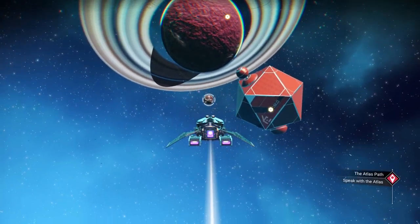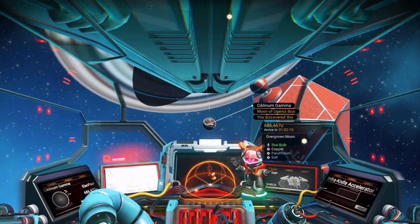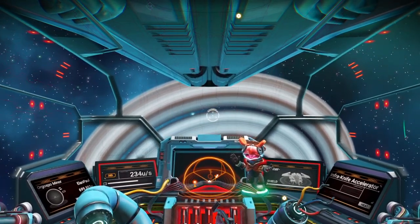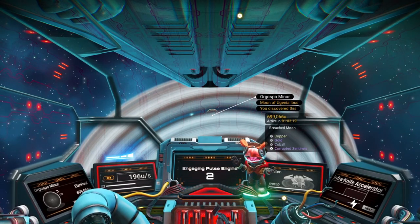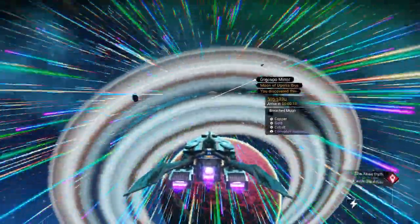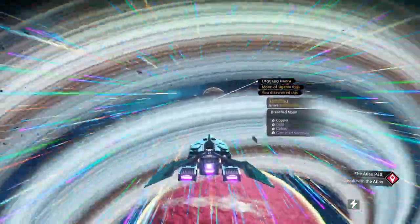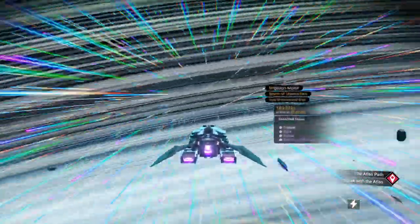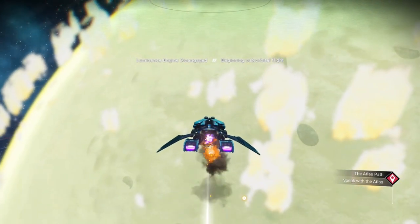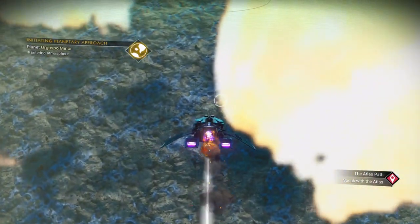So it is a moon of one of these planets, I think. There she is — that's where we're headed. Now, these breached moons: if the planet itself is not habitable, you won't find crashed ships there and you won't find any of the multi-tool stations there. But you'll still find the Sentinels and all the other stuff on the planet. So I'll go ahead and demonstrate it for you.